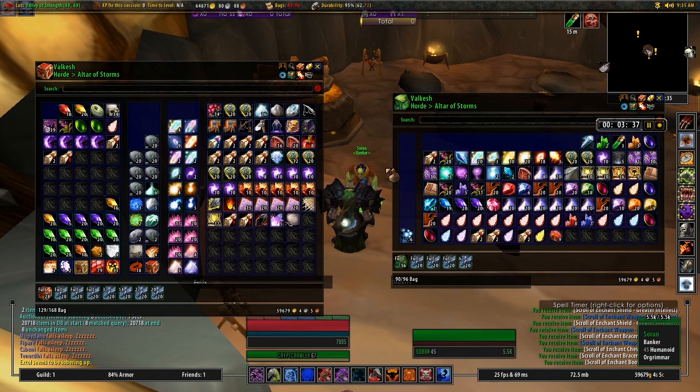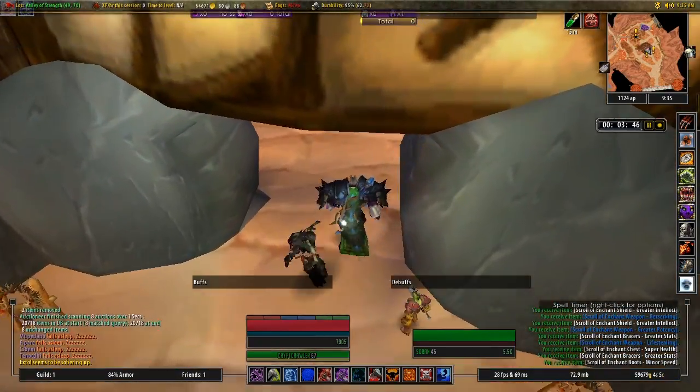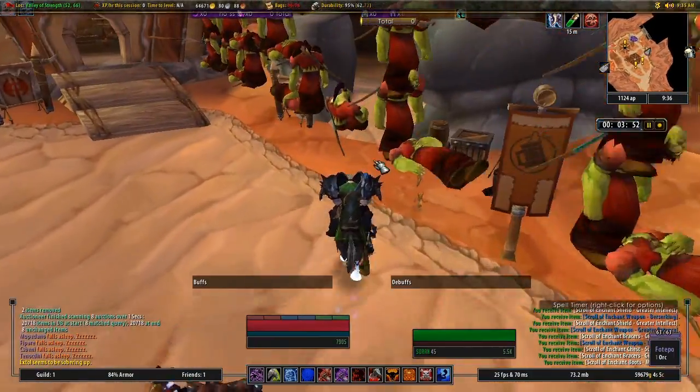I'm also going to withdraw some materials that I'm going to need for when I'm going to craft my next batch of inventory. Let's go back to the auction house and post what I just withdrew from the bank.